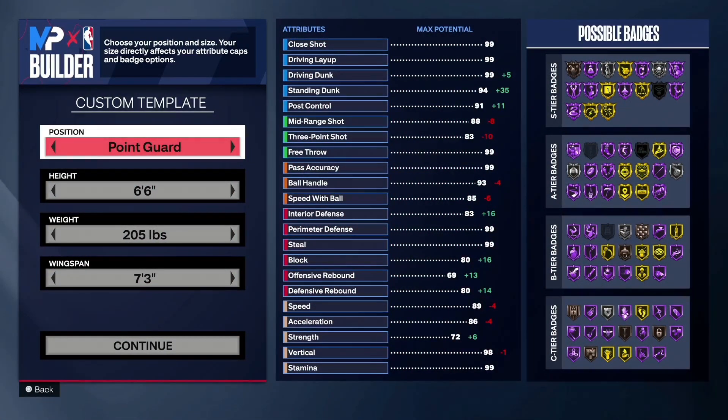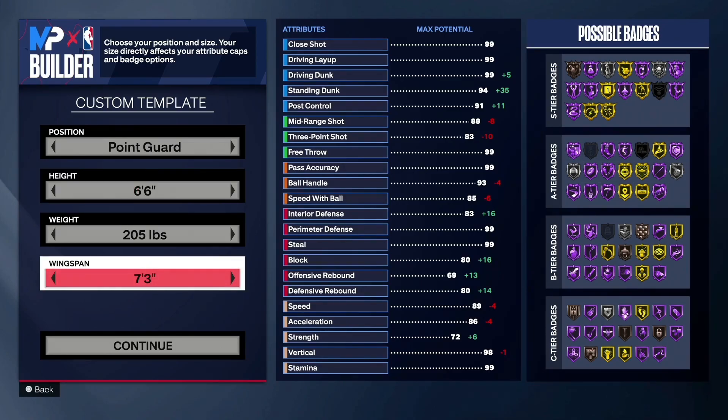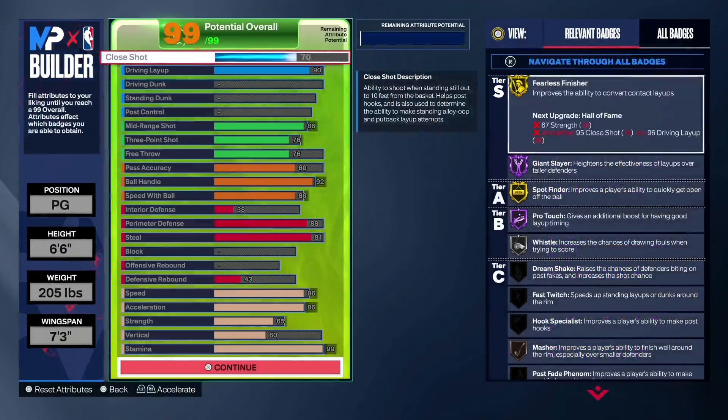You're gonna want to go point guard 6'6" because 6'6" is really the sweet spot this year for point guard — it's the meta height. You get so much more out of upgrades at 6'6" rather than making them 6'4" or 6'3". So 6'6" on the height, 205 pounds on the weight, and max wingspan, because I love playing defense in them lanes.